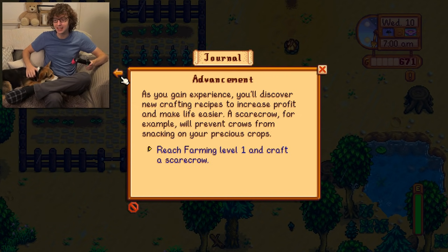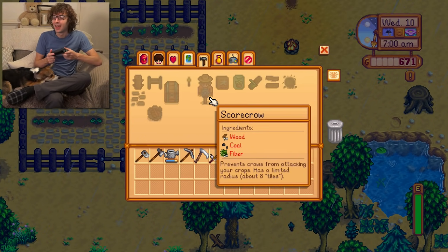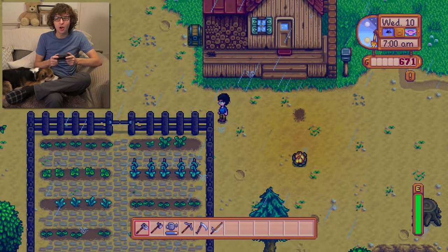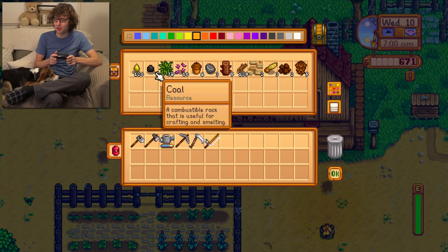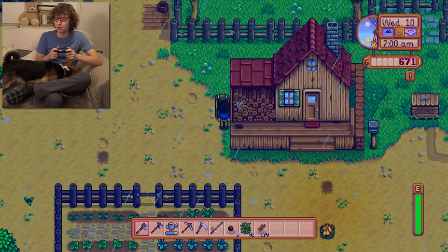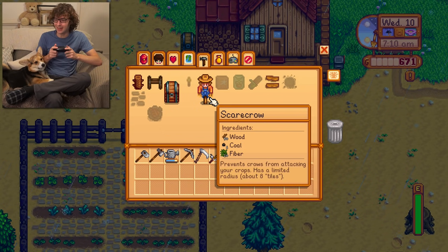I think I am already at farming level one, so let's see — can I make a scarecrow? I can! This is new! I need wood, coal, and fibre. Do I have coal? There we go, here's coal down here. I need fibre and wood as well, so I believe I have everything I need. Prevents crows from attacking your crops — has a limited radius of about eight tiles.